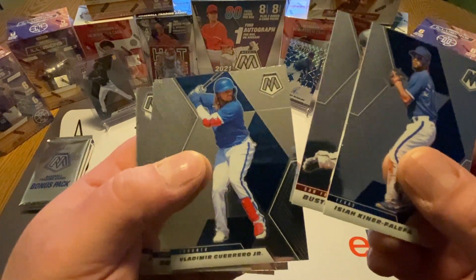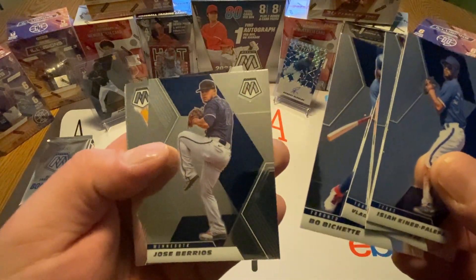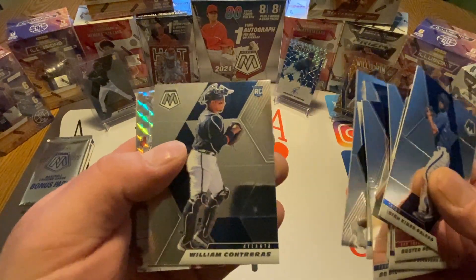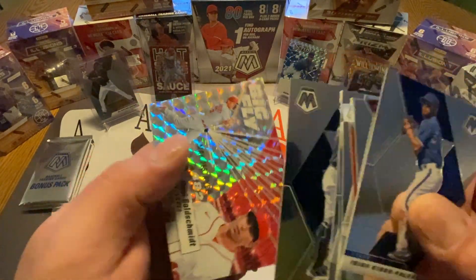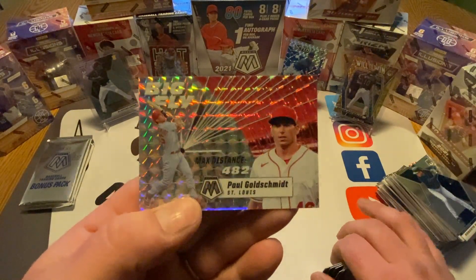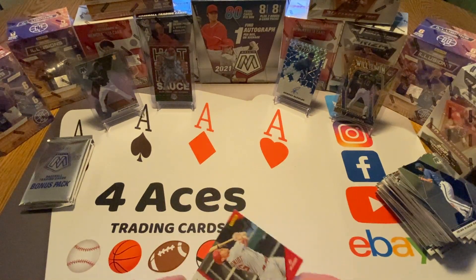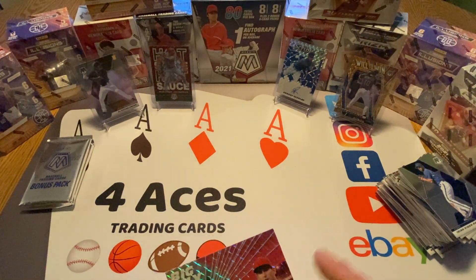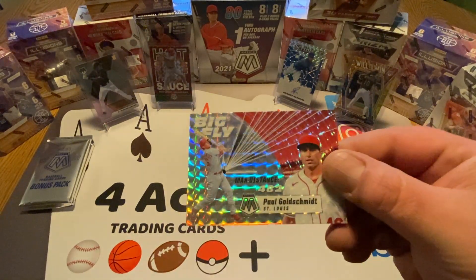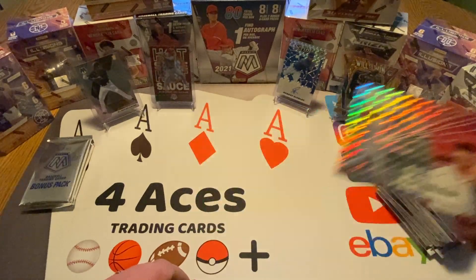Buster Posey, Vladimir Guerrero Jr., Beau Bichette, Jose Barrios, Cronenworth rookie card, Contreras rookie card. And Paul Goldschmidt Big Fly Mosaic Parallel — just a regular Mosaic Parallel, not numbered. Still really cool. I still like the Hot Sauce Mike Trout one better.